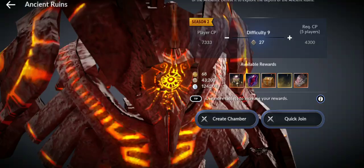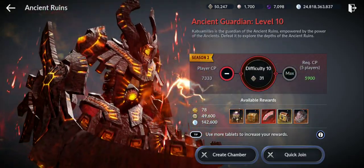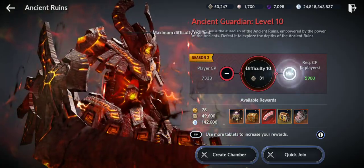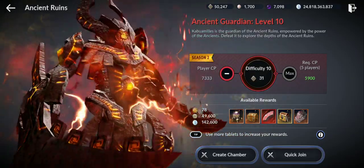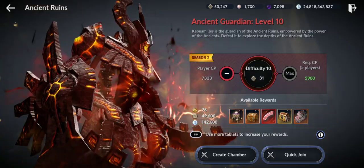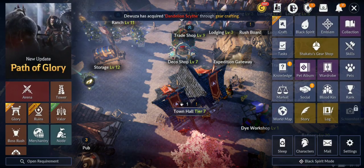For ruins, I have 50,247 tablets saved. By the way, I'm doing an update review later once it goes live - today is update day. They might increase the difficulty this update or the next one, and that will come with the possibility to get red relics and better rewards. That's why I recommended saving these tablets - 50,247 of them.